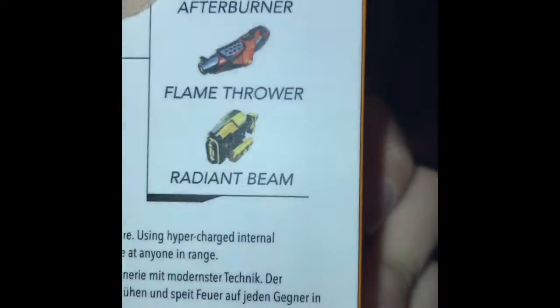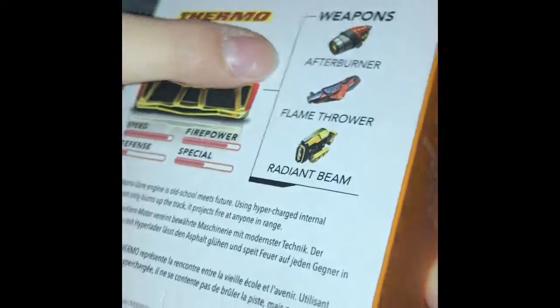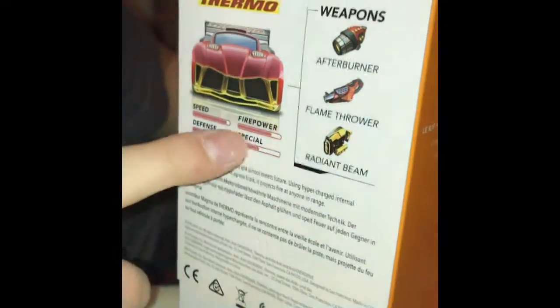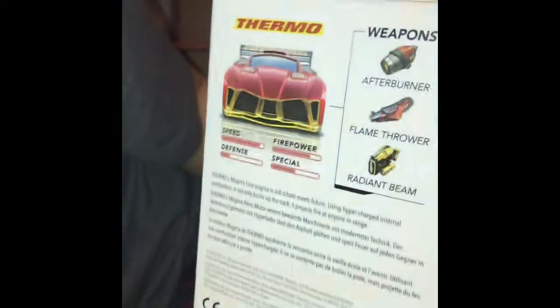This is the power zone right here — when you're driving and an opponent drives by it, it'll hack them and disable them. So let's get on with it. Today we're gonna be racing, and no one knew I got this — not even my sister. It's the Thermo. On the back it tells you what guns you can get; these are the weapons: the afterburner, flamethrower, and the radiant beam. The speed is very good.